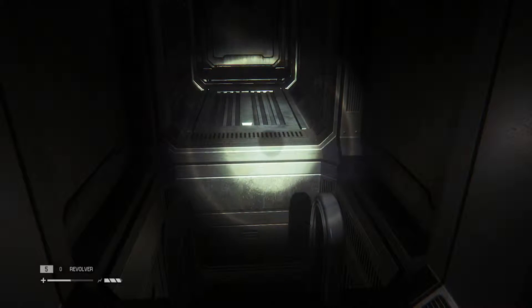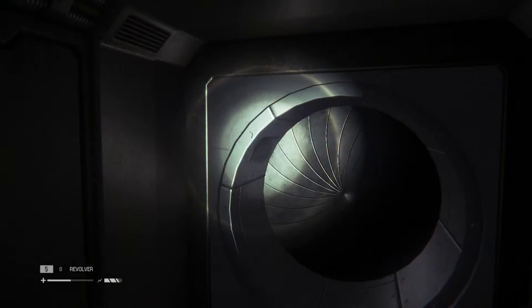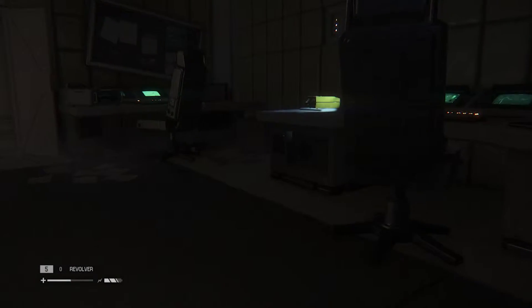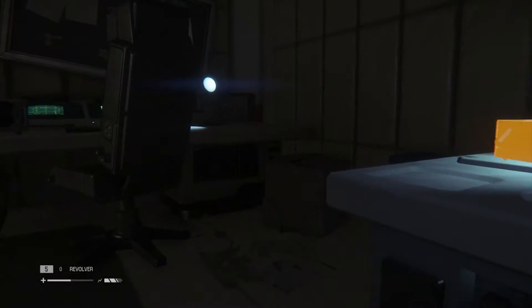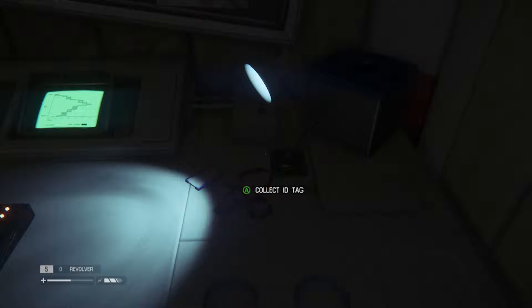This is one that kind of threw me for a loop because I saw it for a long time and I knew where it was, I just didn't know how to get to it. So V Nash — after that point you go straight into the vents like you're supposed to. You come down the ladder like that, and then you'll actually enter the office where it is. For some reason I couldn't figure out how to get into here, and it's right there on the desk. You just gotta pick it up.